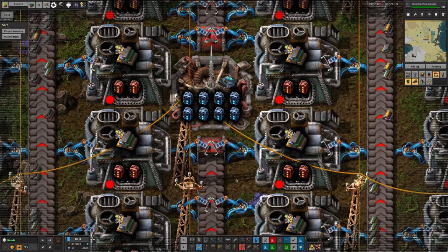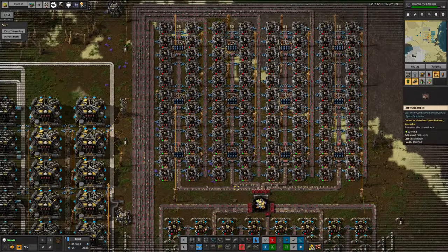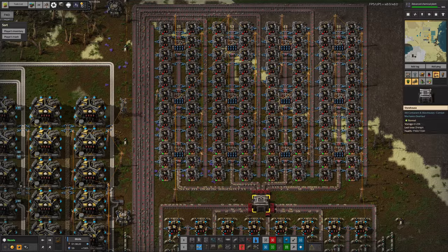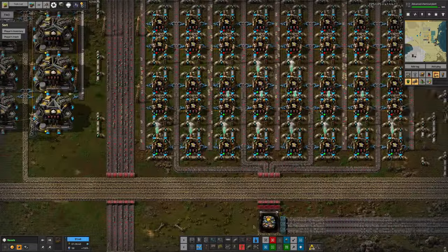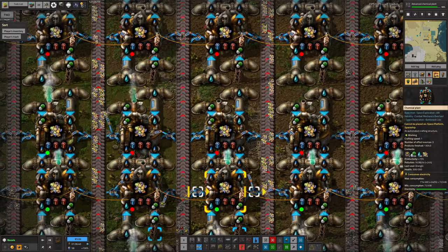So, absolute top priority for getting things working better was to come in here and throw in a quick botch in order to get the productivity up and get more rare metal flowing through. I went through all of these chemical plants that are turning the raw rare metals from the core mining into the enriched stuff, and upgraded the tiers of productivity modules and speed modules.